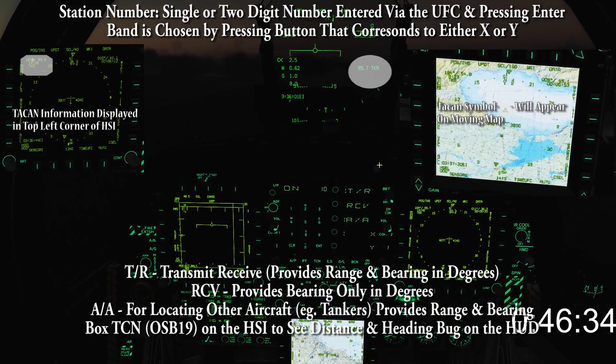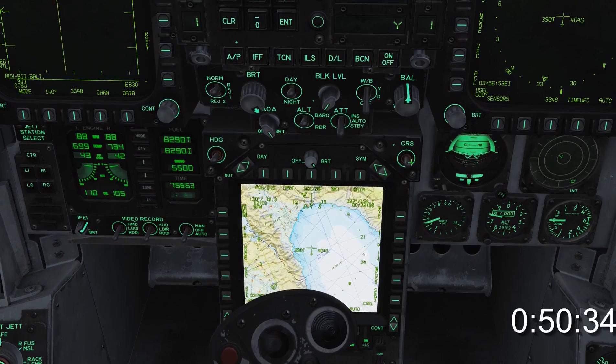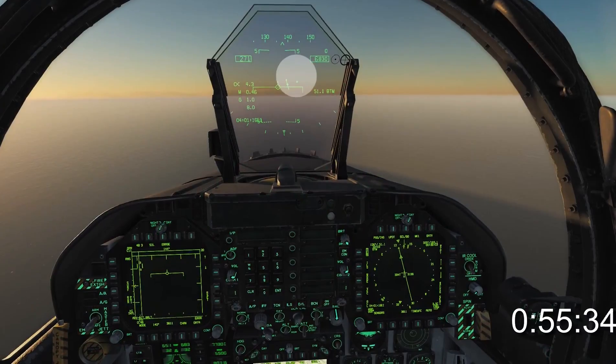To see a heading bug and distance in the HUD, select TACAM as the navigation mode in the HSI. With an airfield or carrier selected, you can set the runway heading by holding C or S. Enter the runway heading in the UFC and fly it in the HUD.